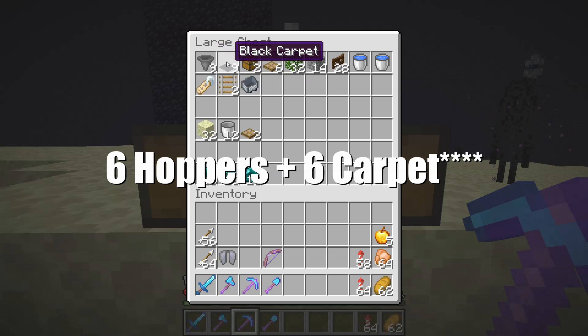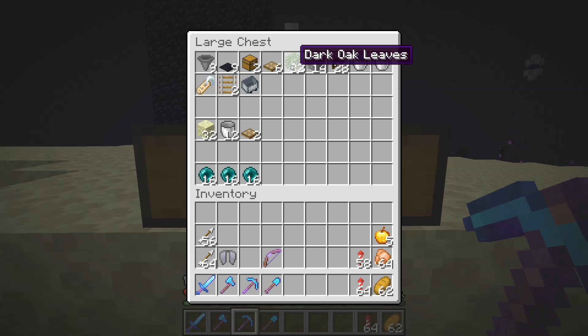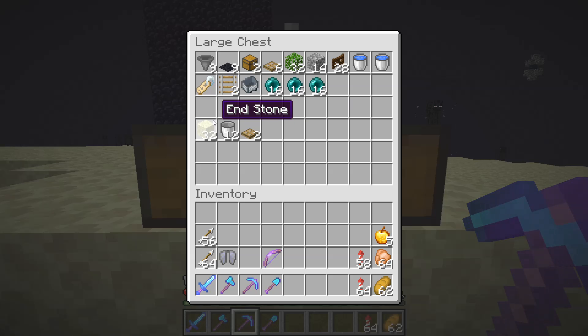You're going to need nine hoppers and nine carpets, two chests, six trap doors, about a half stack of leaves, 14 builder blocks — you can use end stone because we are here in the End — 28 fence gates, two water sources, and bring some extra buckets. Also a name tag, two rails, a mine cart, and three stacks of ender pearls. Alternatively, bring 32 more builder blocks, some extra buckets, and two more trap doors.